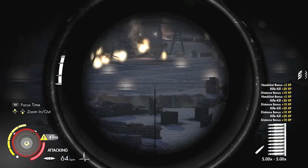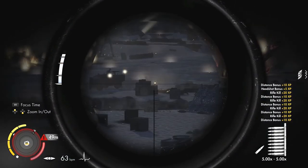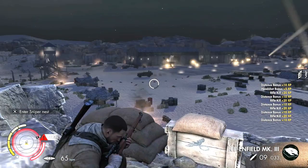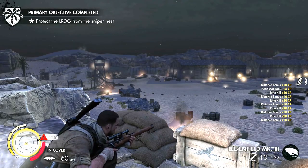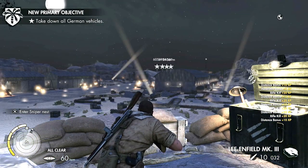Who's actually spotted me though? Maybe it's another sniper, because I haven't actually killed any snipers yet and there are snipers on the map. Can't see anyone. Soldiers on the other side. Ok that's complete - so we've wrecked that. Take down all the German vehicles.